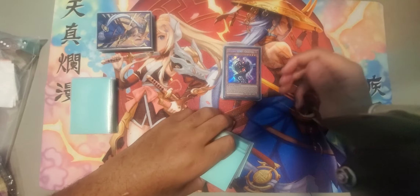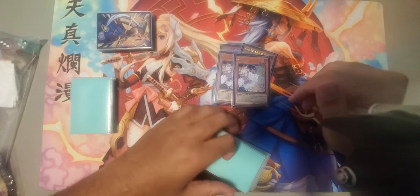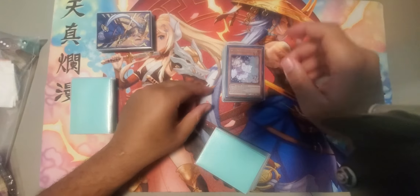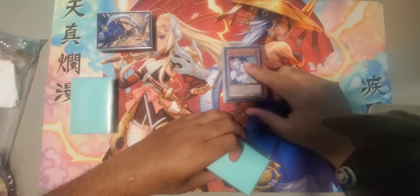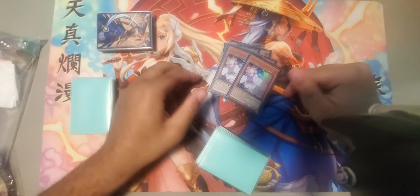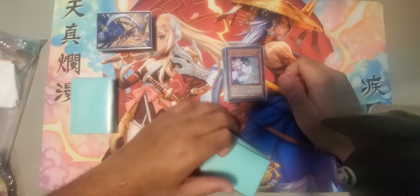Now for hand traps, we play two Ghost Ogre, two Belle, two Ash. I want to play all cards to stop the Rave Engine, since the Rave Engine is pretty much the only thing I'm really scared of because they stop all my Floodgate-track cards. These guys all overperformed. I played a lot of mirror matches so this one didn't do too much, but these guys stop Scarlet, and if you stop Scarlet in the mirror, you're winning.